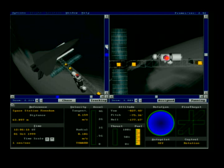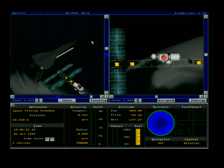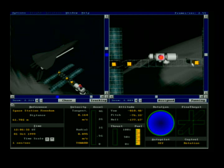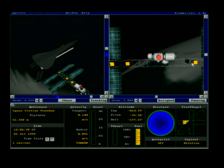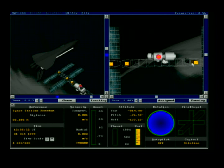The port is getting closer to center — the idea is to have the docking port as close to center as possible. You do have some leeway if you're not exactly aligned, but not much. We're getting close to center, counteracting forces and trying to get as close to zero drift as we can.